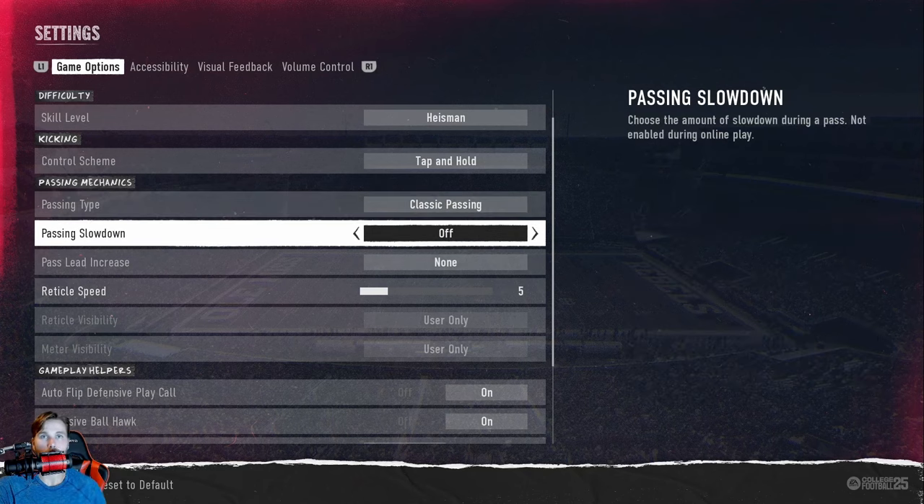There are a couple other settings to be aware of. Passing slow down — I have this off. It essentially just slows things down during passing. I don't recommend turning this on if you ever think about playing online because it's just going to mess you up, so I highly recommend keeping this off at all times.